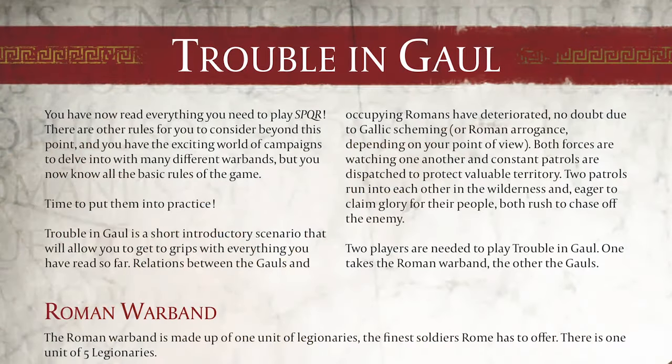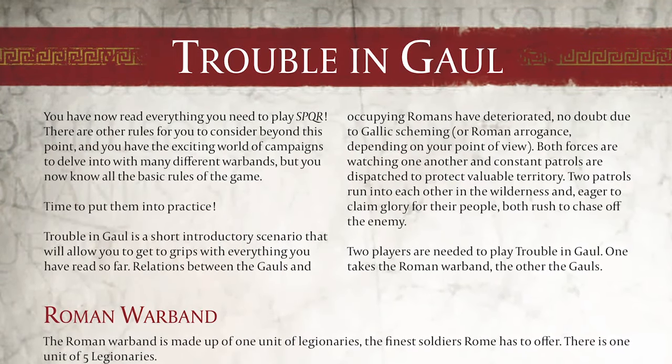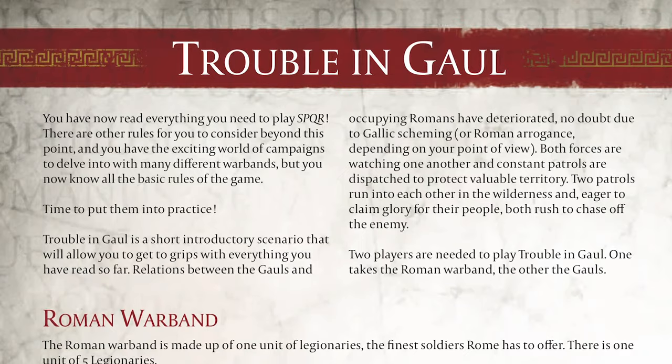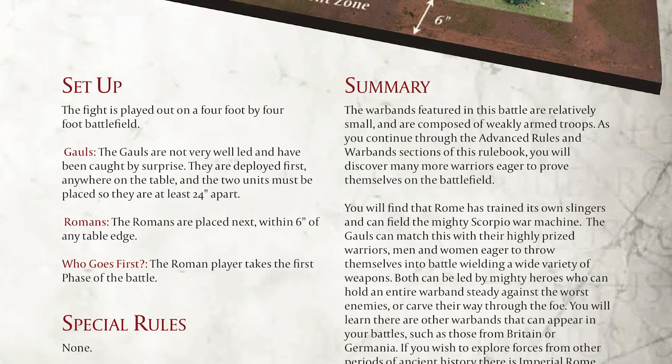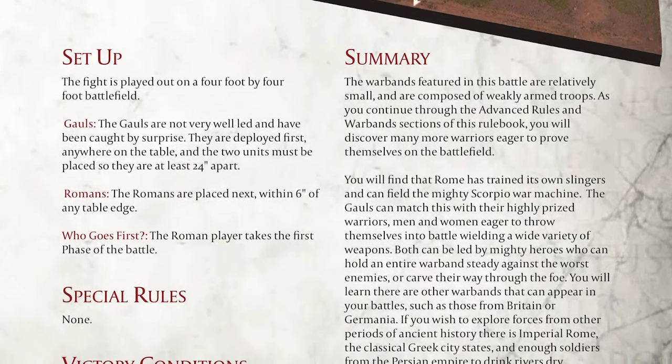So what's in the next 182 pages? Troubling Gaul is an introductory scenario pitting invading Romans against a local Gallic tribe, designed to ease players into the basic rules. We are introduced here to the stats for our first minions.